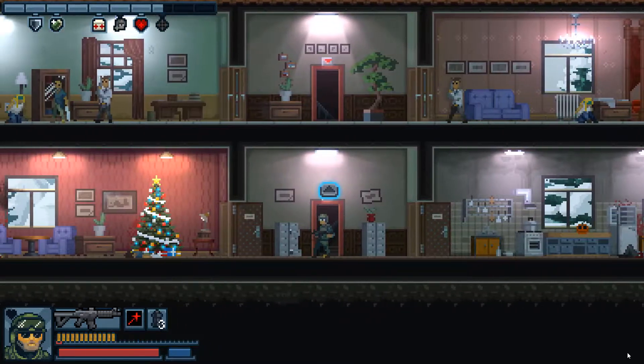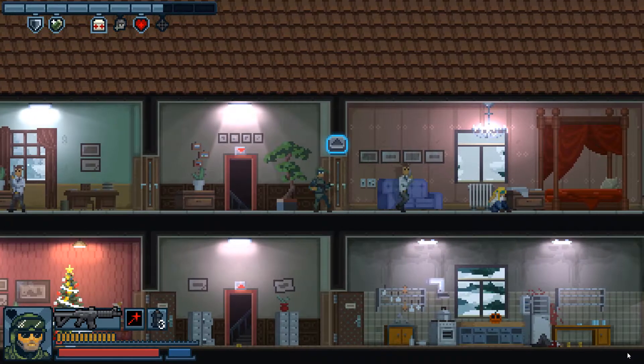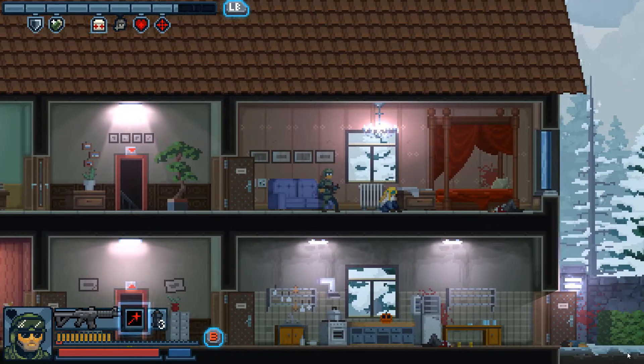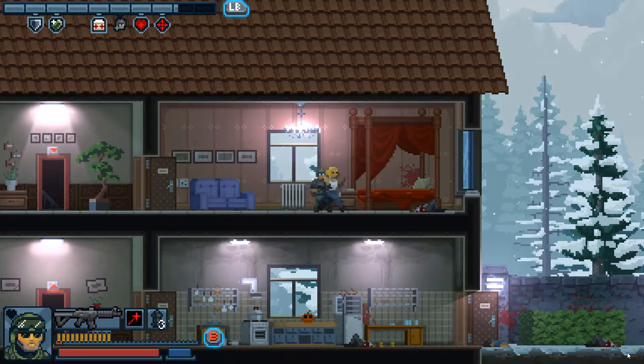Now I can go upstairs. I'm going to open this door and take down this guy from a distance with another aimed shot — there. Now I have enough to use sniper support, but first let's free this hostage.